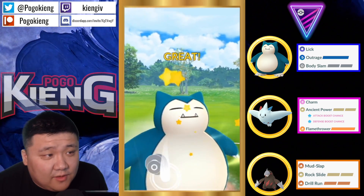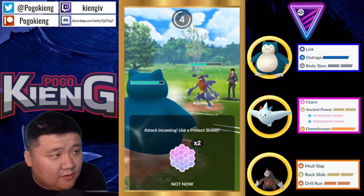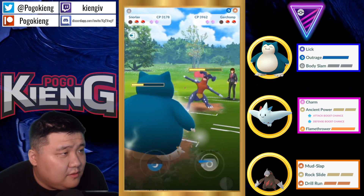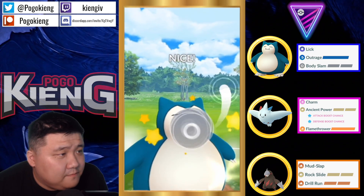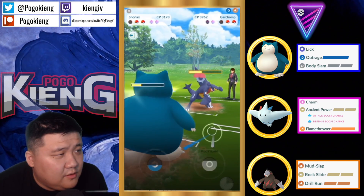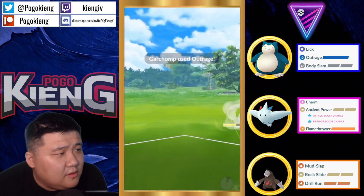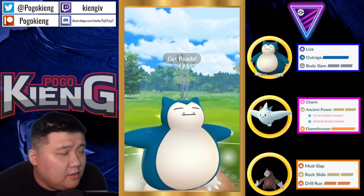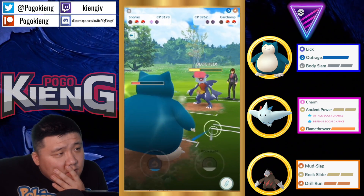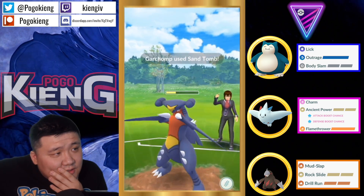I wasn't sure if you just go straight for the Outrage. The thing is, all you need to do is chip. I don't think you can ever shield the first one from Garchomp — as long as it doesn't KO. You just need shields up on this Excadrill and you're in a good position. Let's see if this is going to be a Sand Tomb. It's an Outrage — good shield. Here comes the Body Slam.